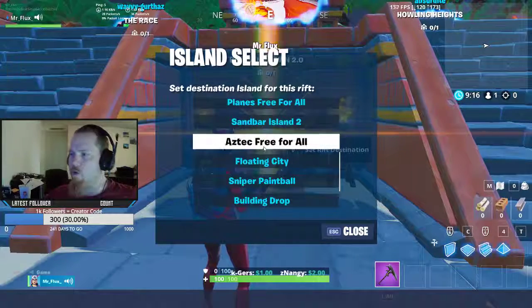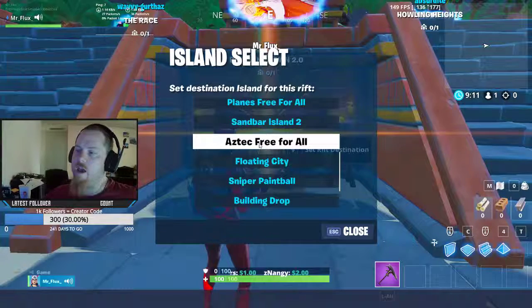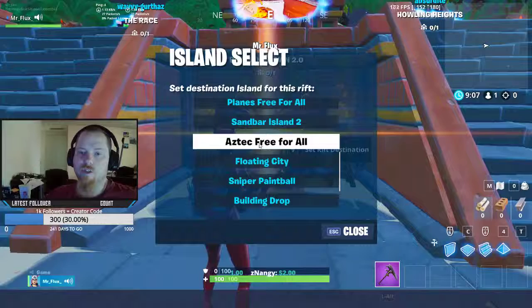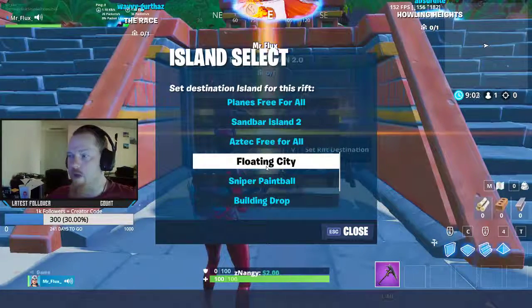Planes free-for-all — that's going away. Aztec free-for-all is obviously a free-for-all, and it's one of my couple of maps where you actually have to fly into the map to participate — there are no spawn pads. Floating City is one of the other ones that you have to fly into as well — there are no spawn pads.